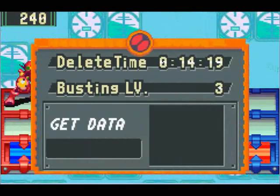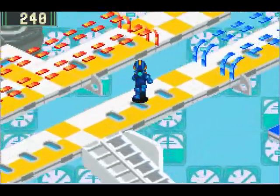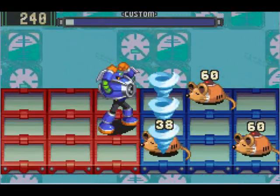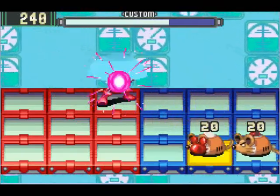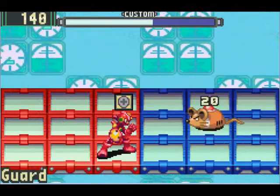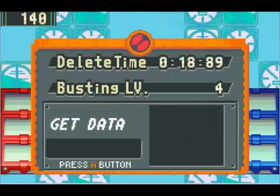That was not supposed to happen. Okay, going down to the lower level — gonna get some stuff done here. As I always say, good luck hitting the Ratties now. Better off just dodging them until you get a chip that you know can hit them. Like that — fast attacks, like swords, work best.